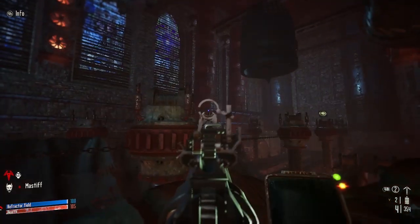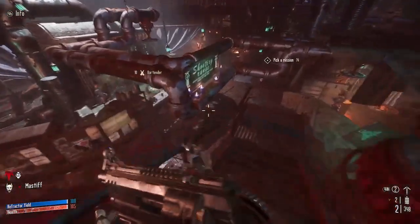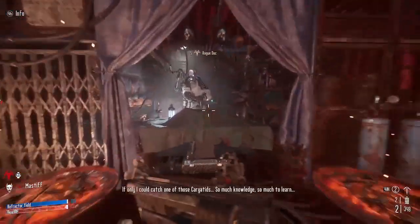Tip number four: this shooting gallery in Martyr's End is a great place to try out new weapons or new weapon upgrades like scopes before going in on a mission.